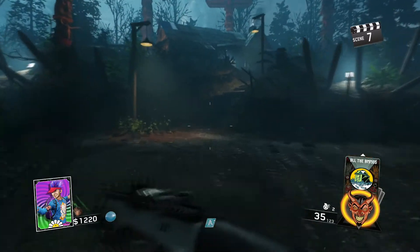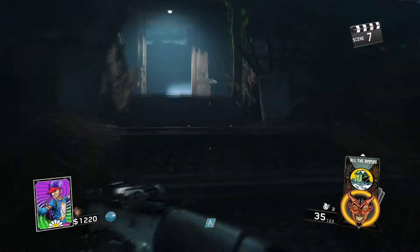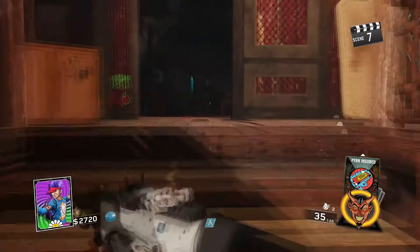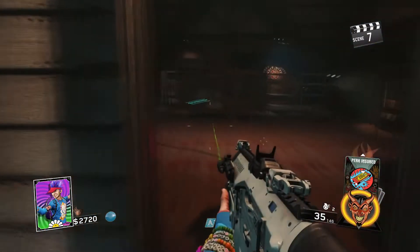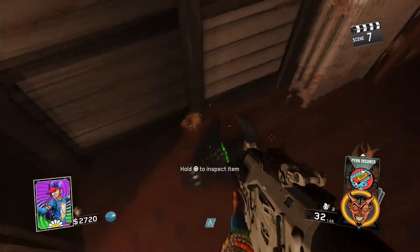So after you have turned on the power, what you need to do is get the three boat parts. The first location is in the spawn. Go upstairs, take a right and you will come to the terrace. Then take a left and you come to the room where a Juggernaut is. At the right there will be the first boat part.